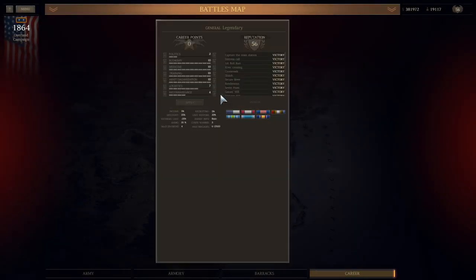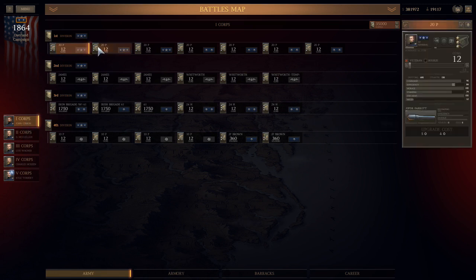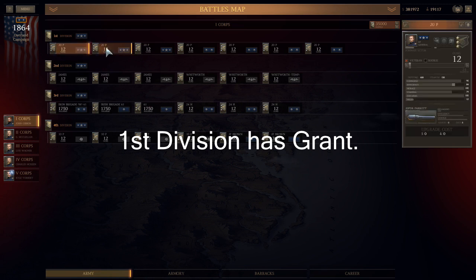He brought in these huge artillery armies into a couple of side battles. What I'm showing you here is that I took all the men out of my army, reorganized my force, and 1st Corps — after my reorganization, it took a while, this is pretty tedious — has Grant in command, and I took a three-star and put him in charge of 1st Corps that has the artillery perk.